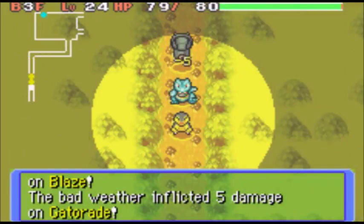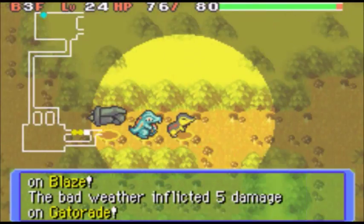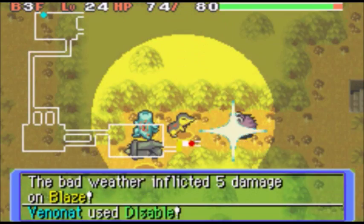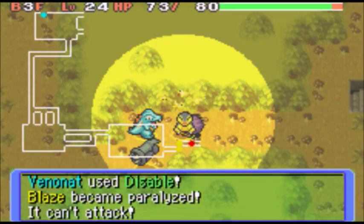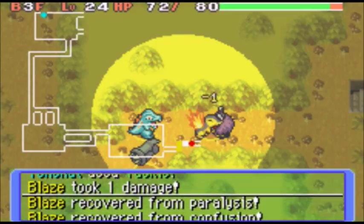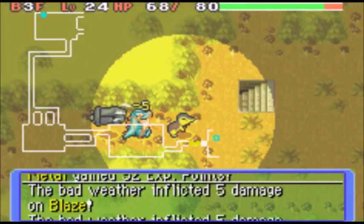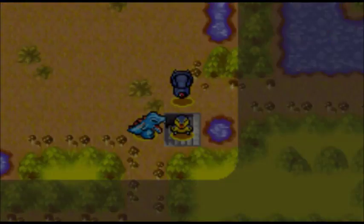Now we get hit by Sandstorm. After that fiesta, please hit — thank you, finally get through that Venonette. Gotta head to 4F. Thankfully we're finding the stairs pretty quickly.